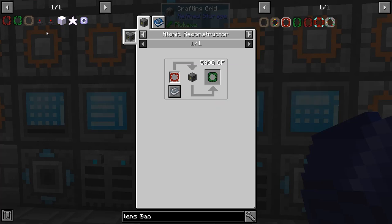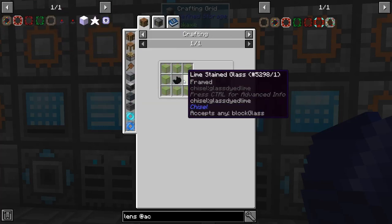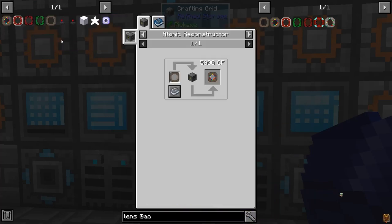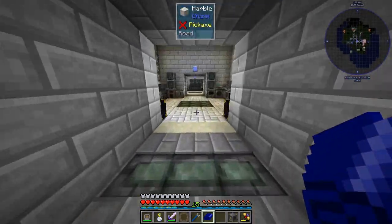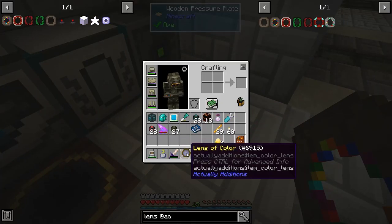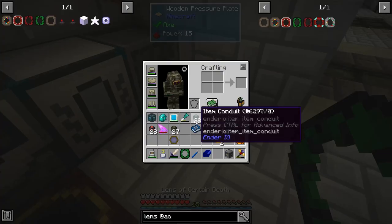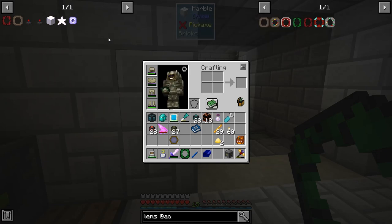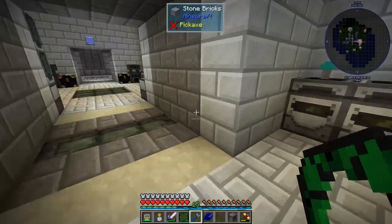We're going to need a Lens of Detonation, then a Lens of Color — glass around black quartz gets the lens. Step one: put that to get a Lens of Color, then it becomes a Detonation Lens, then a Lens of Certain Death, and then the final one. Diamond Sword and Sharpness 5 Book — that should be doable.